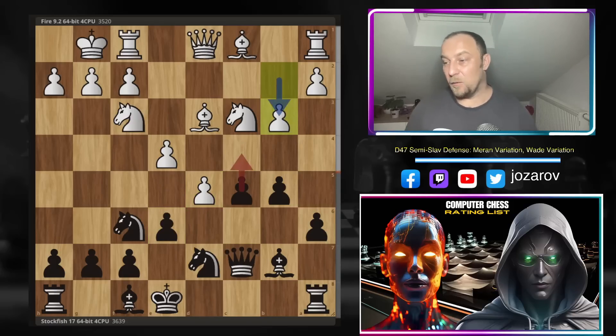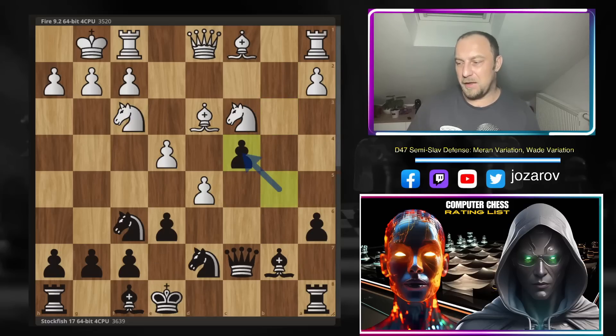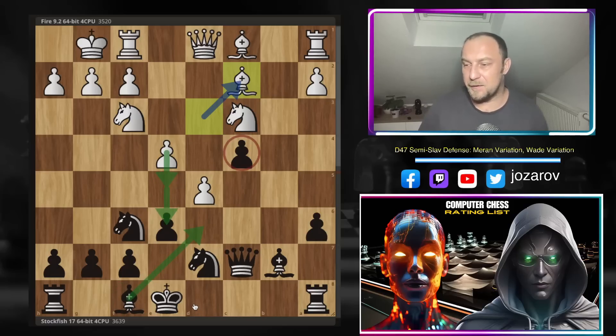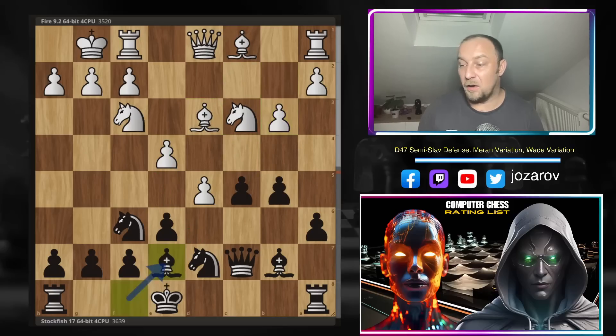After d5, Stockfish plays queen to c7. Now b3, preventing c4 for black — although it has been played many times in chess history, you're simply left with an isolated c-pawn, which is a strategic disadvantage for the whole game. In some lines, white can also later push the pawns e5, d6 and similar stuff. After move b3, Stockfish keeps it calm with bishop to e7.